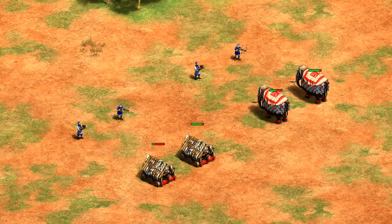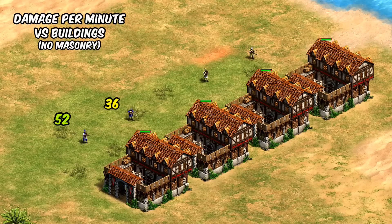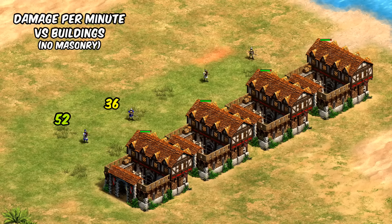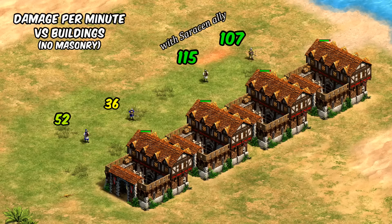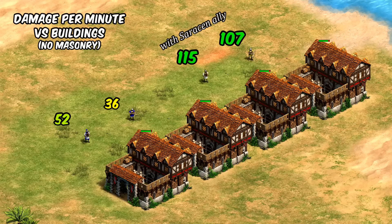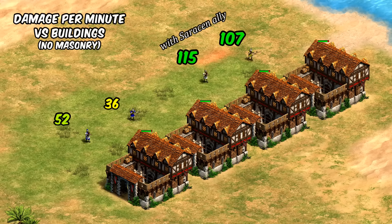A similar thing also applies against buildings, where the Chu Ko Nu deals about 60% more damage than regular crossbows over time. In an interesting twist, with a Saracen teammate the regular crossbow actually deals basically the same amount of damage, as only the main projectile of the Chu Ko Nu is affected by the Saracen team bonus — so the slower fire rate in that particular case holds them back as much as the extra projectiles help.